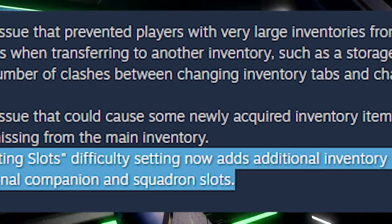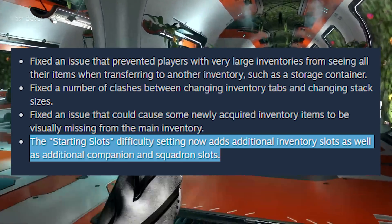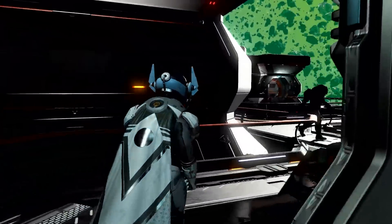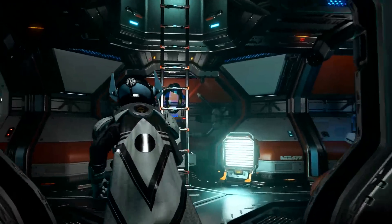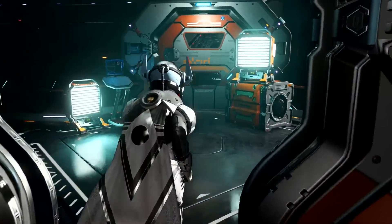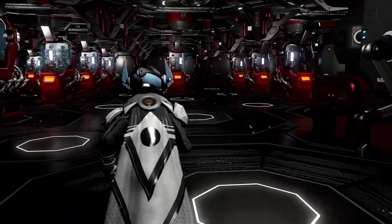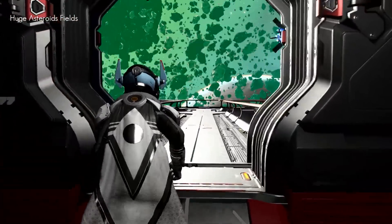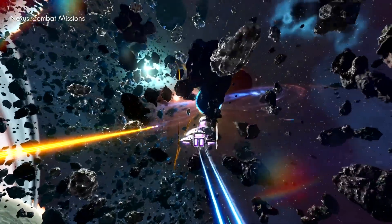They're also adding new difficulty sliders for starting slots. Settings now add additional inventory slots as well as additional companion and squadron slots. There's going to be a new difficulty setting in the menus where you can say you want more or less. That's for starting a brand new save — you can't set it on a save with 300 hours on it, but for a new save you can choose how many slots you start with. I like that feature.